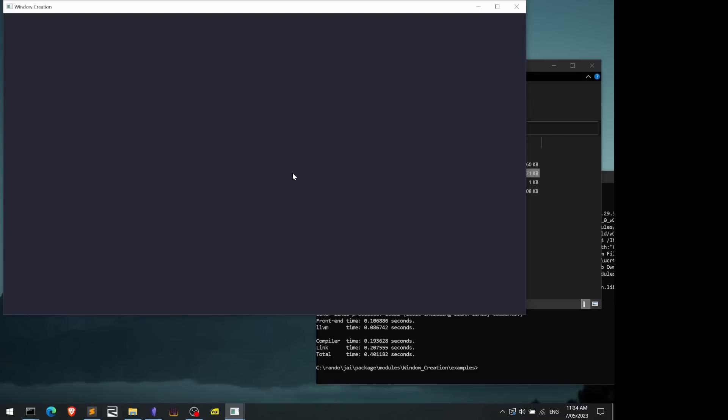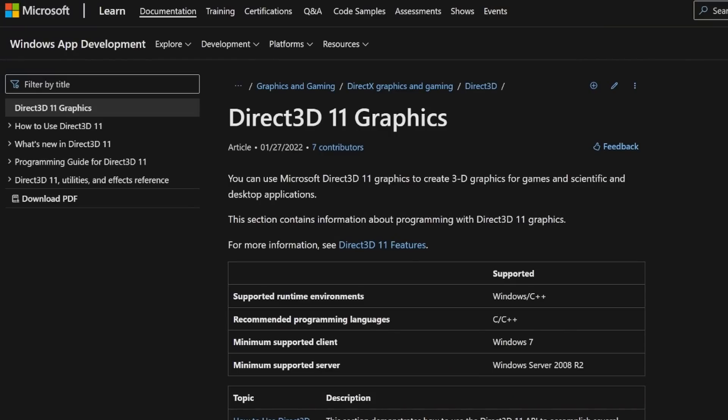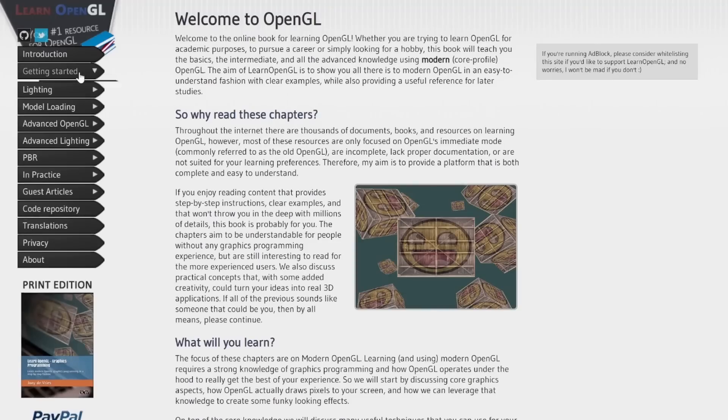Now we just gotta get some graphics going in this bad boy. There's already a module in here called SIMP, which does just that. But I ain't no SIMP. Somebody say DirectX 11? I'm gonna fucking do it anyway. Now, I've already used D3D11 in the past, and I've done my time with OpenGL, so it should be a piece of piss.